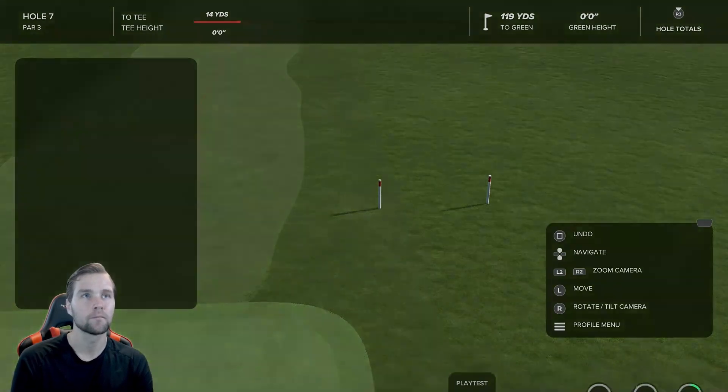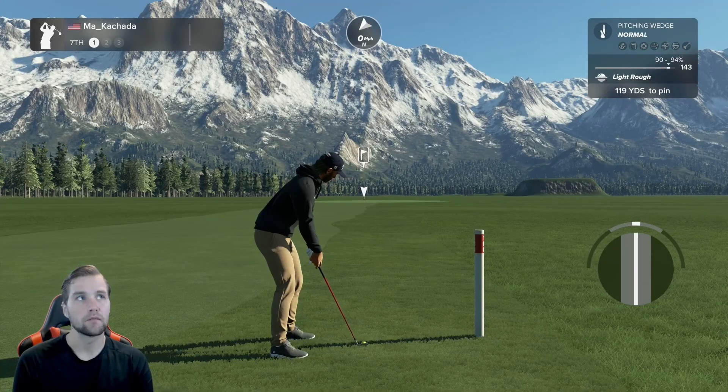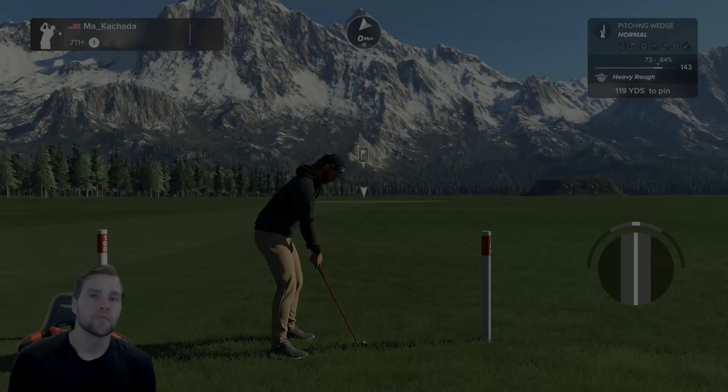I'm here in the light rough with the pitching wedge — this is the 72 overall lie range — and I'm getting 90 to 94 percent. So you're really not getting that much of a penalty in the light rough. Now let's check out the heavy rough.